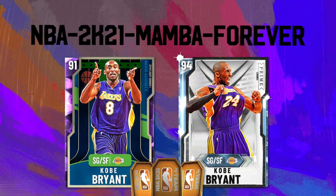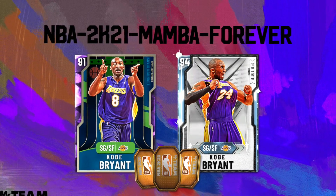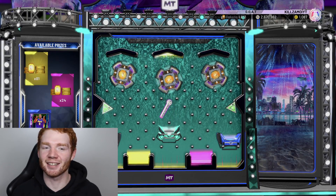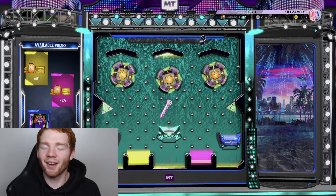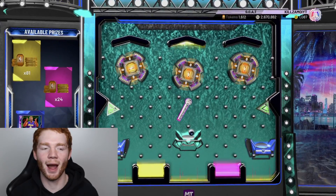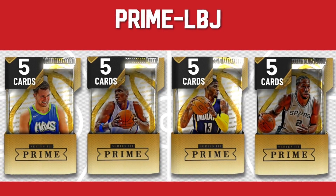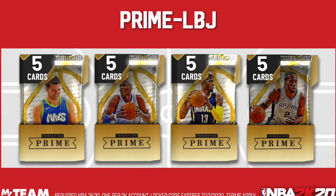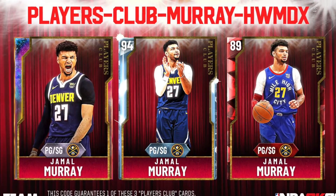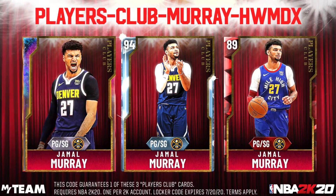Before we move on, I want to share some locker codes. The first is a Kobe Bryant code — Kobe is on the cover of NBA 2K21. When you put it in, the board is actually crazy; we really want to get the 81 tokens. This code came out a while ago — we landed diamond Kobe and got eight tokens. Then there's a prime LBJ code — 'prime-dash-lbj' — which gives a guaranteed Prime Series 3 pack. We also got the Jamal Murray Players Club promo code, giving a chance at the ruby, diamond, or galaxy opal Jamal Murray.